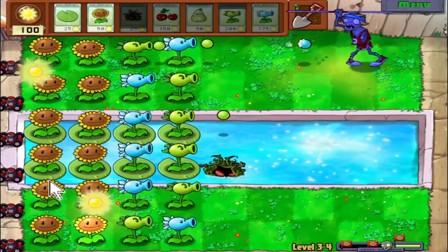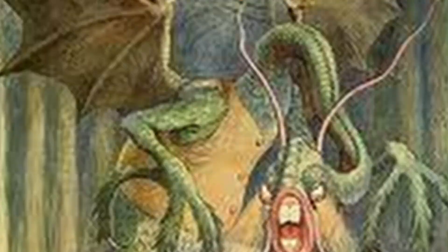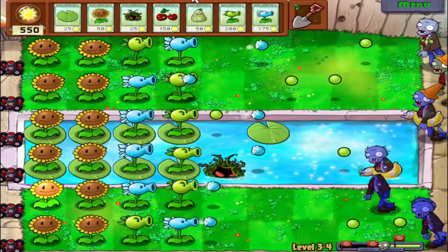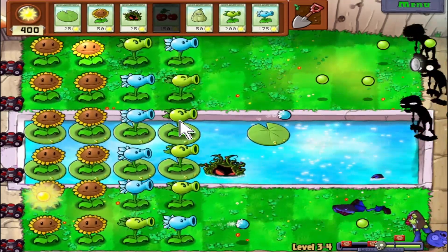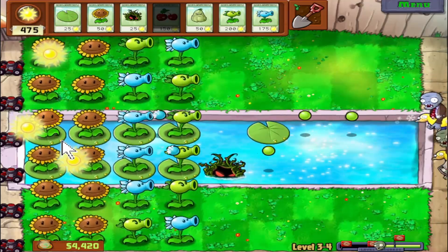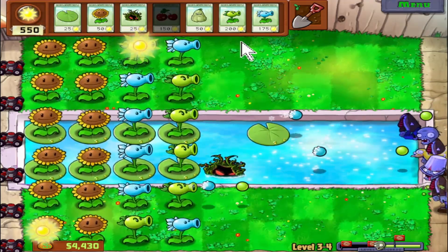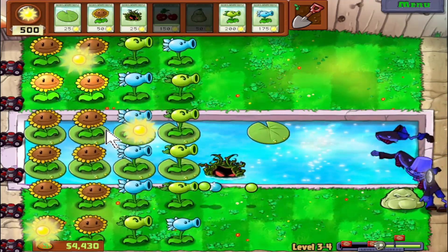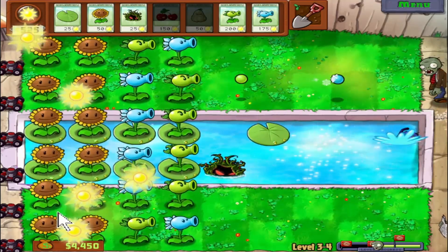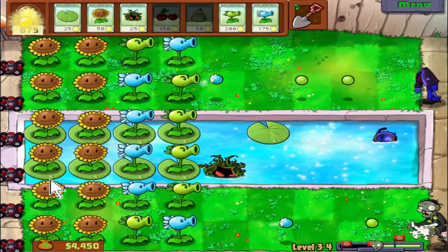We're just slowly and surely collecting all the sun we need and speeding up the process slightly. You can see how far the progress bar moved at the bottom just from using one cherry bomb — this bar is directly reflective of the number of zombies coming. Let's collect these coins; I don't think I'm going to use them but they're there in case I want to use them in the future.